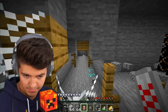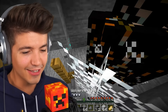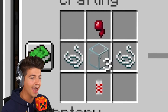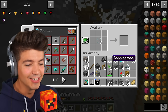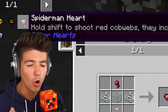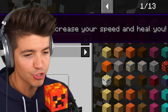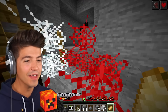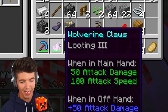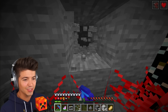Can we use this? I know why this is a prototype now — basically it just kills you. Now I'm at half a heart. The Spider-Man heart: hold shift to shoot red cobwebs — they increase your speed and heal you. These are way better than the prototype ones. Why is my stuff being enchanted? This has got to be from the Spider-Man heart. I have a diamond pickaxe with efficiency five!